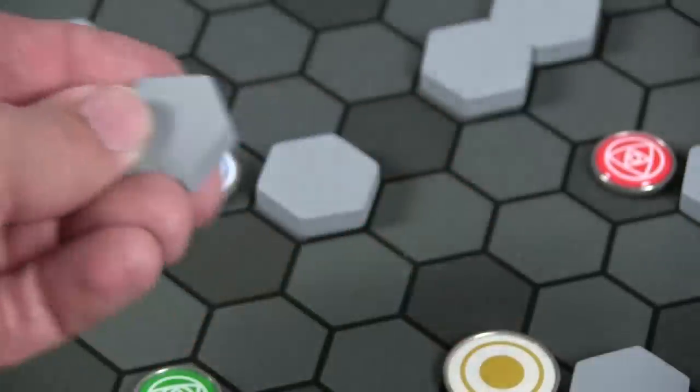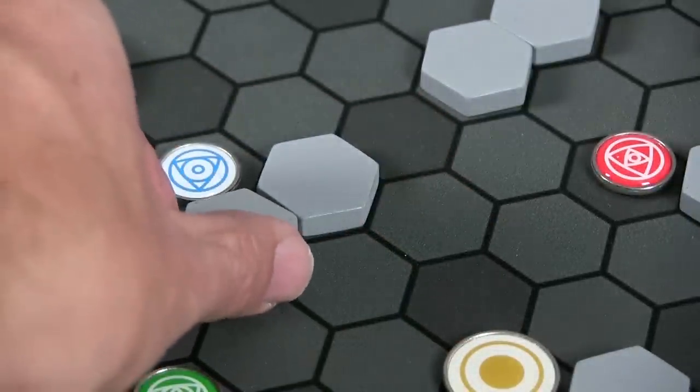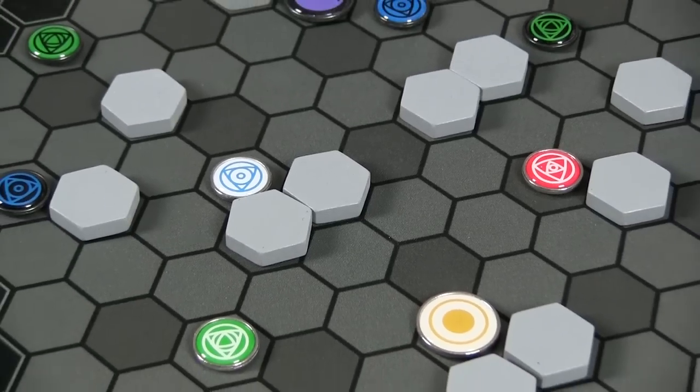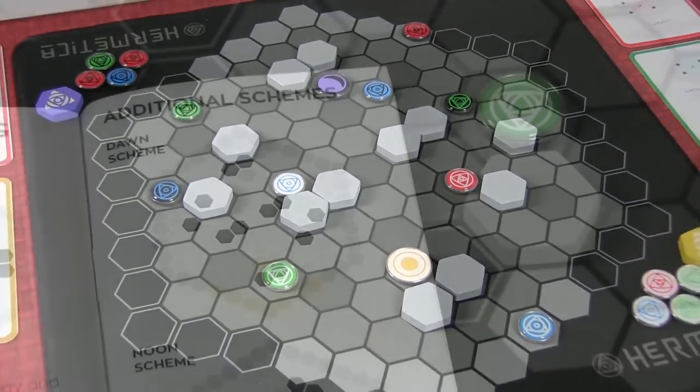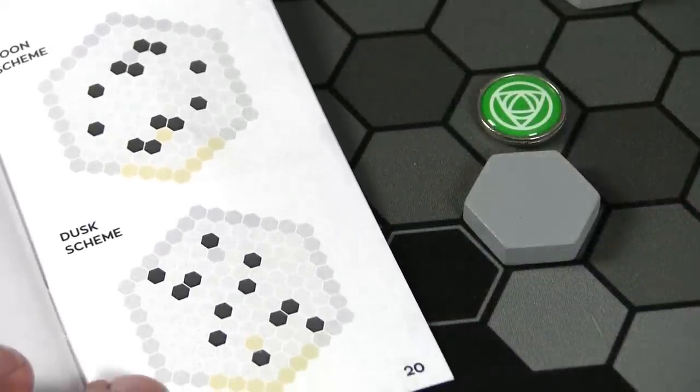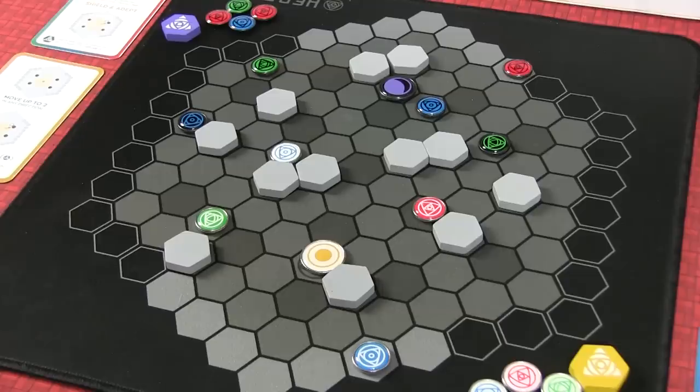Also during setup, you're going to place barriers on the playfield. These barriers can be in all kinds of different configurations, which really changes up each game. Hermetica comes with 12 gray hexagon pieces which act as barriers. If you're new to the game, there are three pre-configured designs that allow you to set them down — the designers have determined those are good starting places. However, if you're a more advanced player, you can actually draft the location of these barriers, so each game will be different.